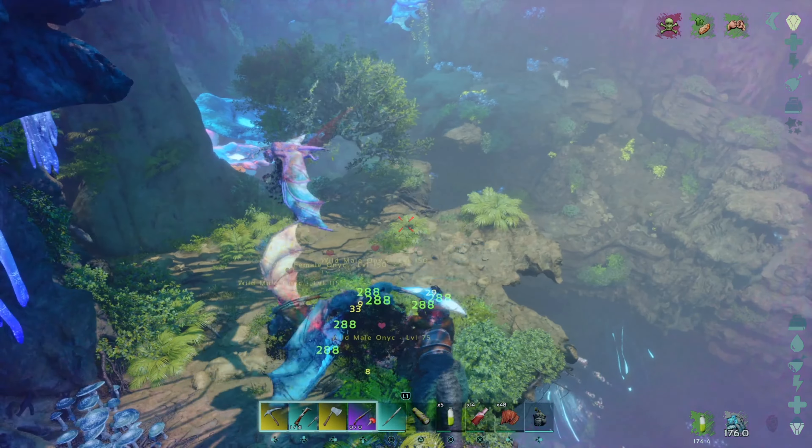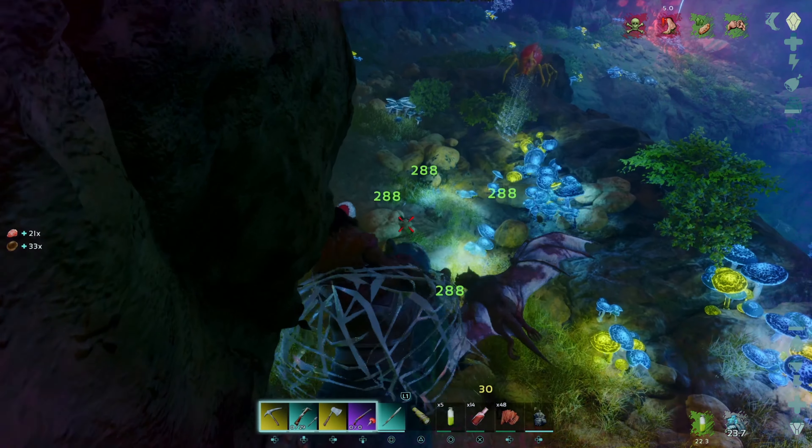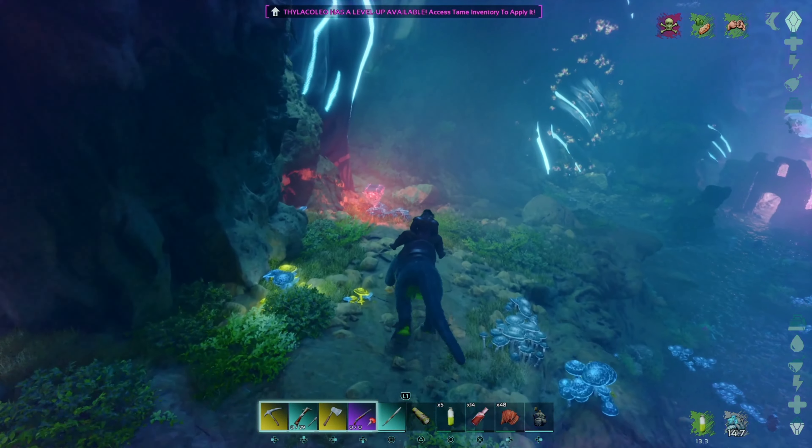A couple more to go. I basically want to get rid of all the Onic that I can as I get further and further down. There's another one of those jump spots — look at this guy coming to greet me. We don't have the super high-level creatures in here, which is great. We're not looking at level 400 or 500 Onic and stuff like that — that's where things get a little hairy. There's a red drop down there I can see. The antidote's about to wear off but we're okay. Thyla picked up a level, which is always nice, and we're almost at the bottom.